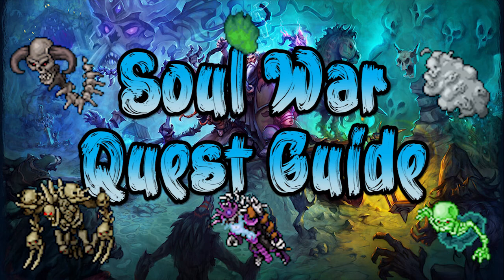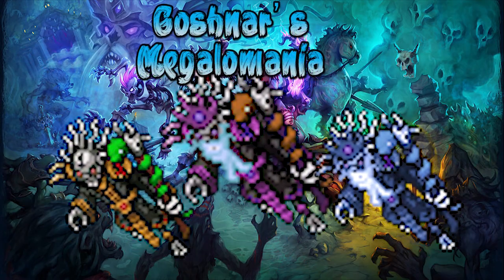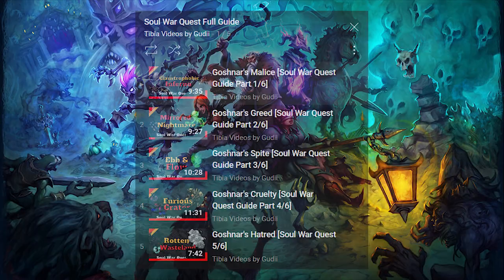Finally, for the last part of my quest guide to Soul War, this is everything you need to know about the final boss, Goshnar's Megalomania. First of all, this boss can only be accessed when you have 5 tanks, so you must have completed all 5 bosses. If you haven't, check out my previous videos on how to do them.